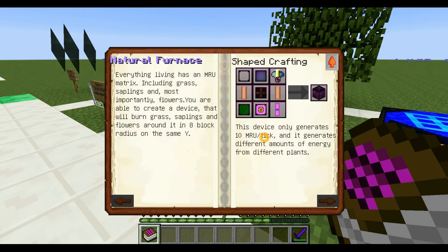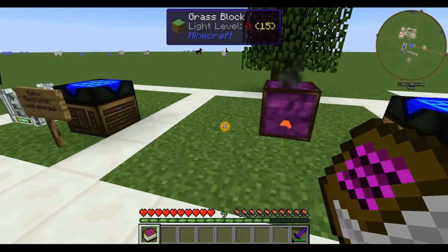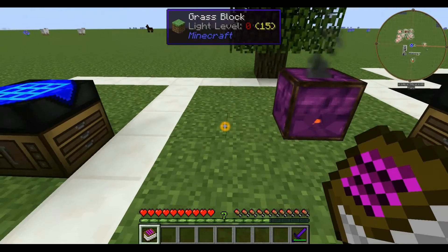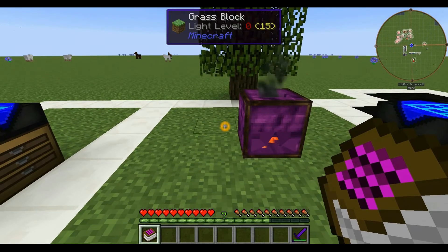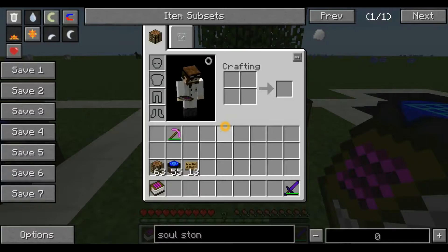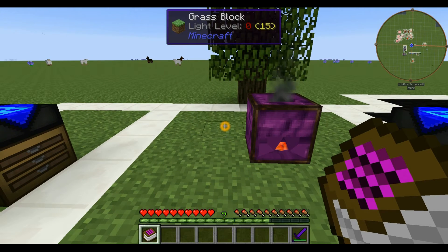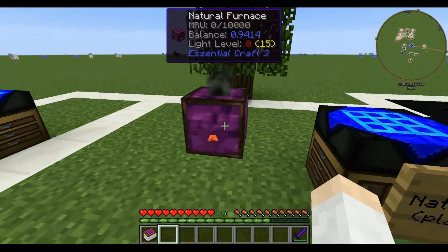As the book says, this thing burns grass, saplings, and flowers. It burns them in an eight block radius on the same Y level — so you can't put things way above or below it, it has to be on the same height. Importantly, it only burns those three things: grass blocks, saplings, and flowers. It generates different amounts of energy from different plants, apparently.